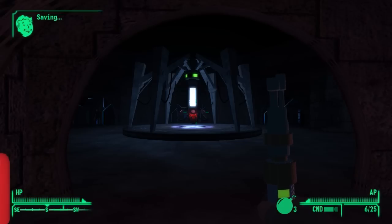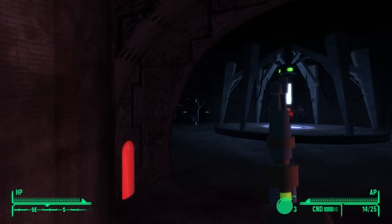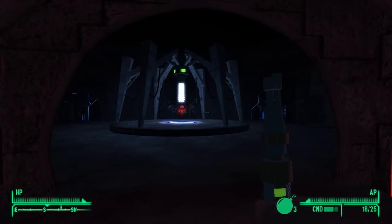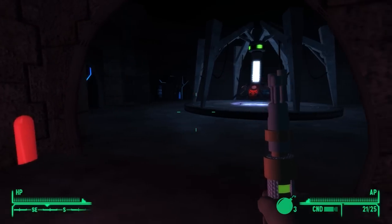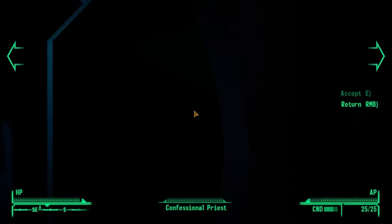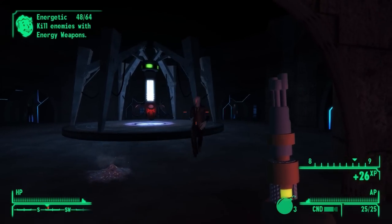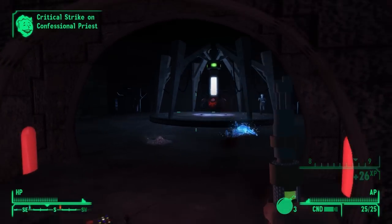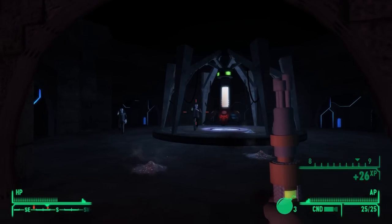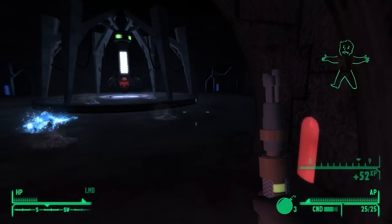We're going to be going up against the Silence in here, so laser screwdriver. Oh - it's the TARDIS that the Silence tried to build! I see you over there, buddy. Hi, confessional priest - I can't hit you, you're at zero. Oh god, in VATS I can't target them, but I can do the laser screwdriver manually. Which means Canine can't hit them either because he relies entirely on that. God - ow, crippled my torso!